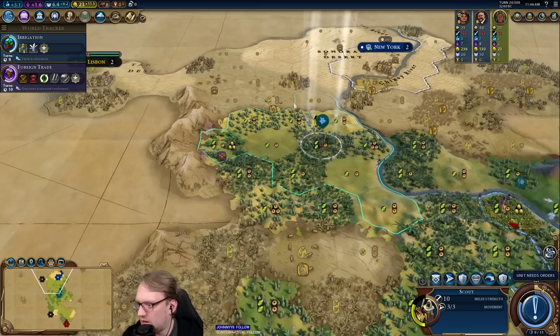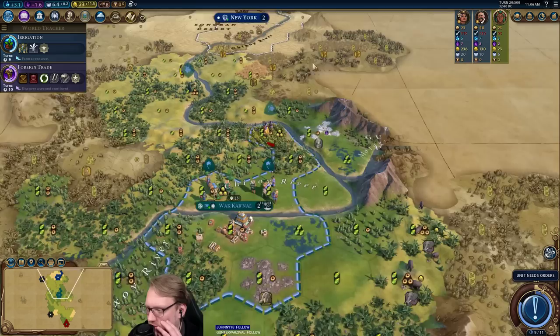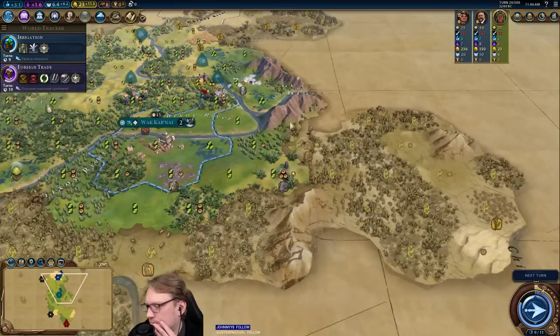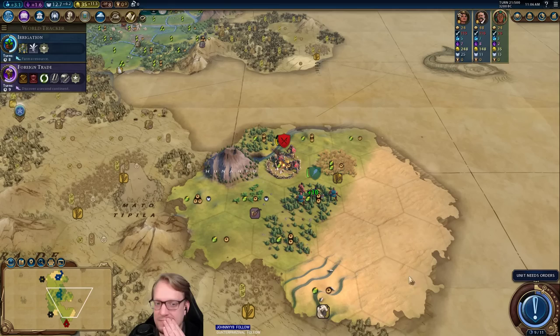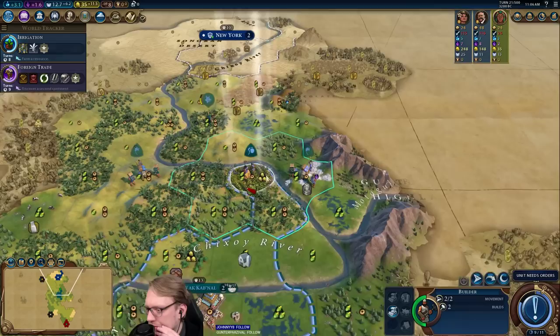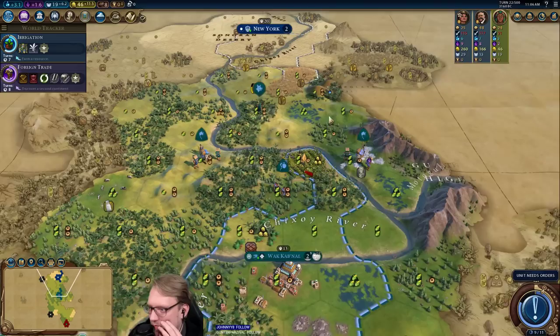See if the scout can help me settle here — it might be able to. The other option is to take the scout over here and get a little more intel on what my settles will be. I'm going to scout with my scout for scouting purposes. Grabbing my farms.